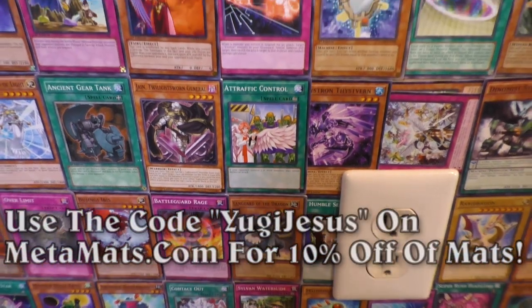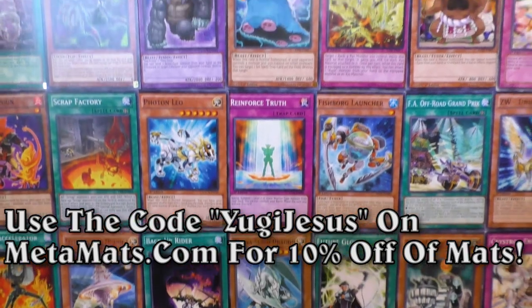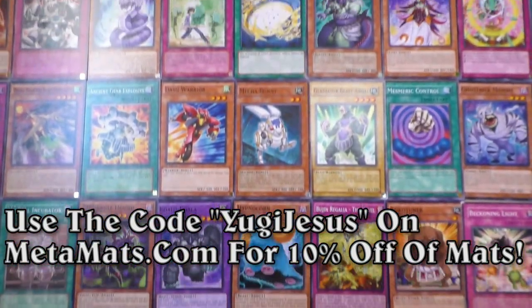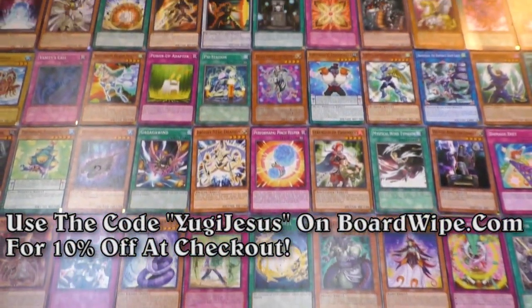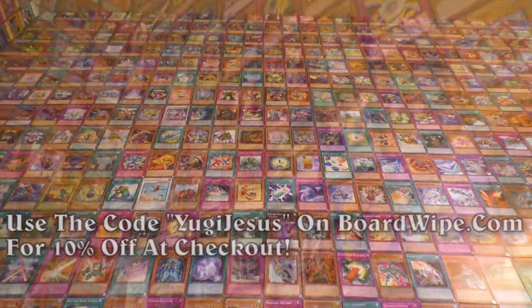Let's see if I still have sponsors, shall we? Go make sure my codes still work. Enter my code Yu-Gi-Jesus on metamats.com or on boardwipe.com for 10% off of your cards. But if it still works, seriously, go try it out.